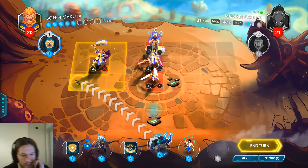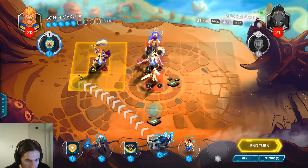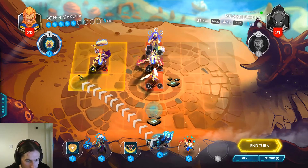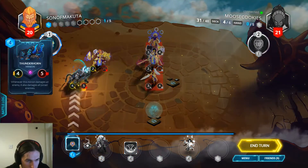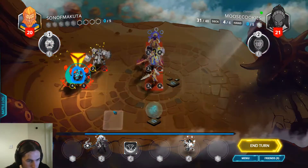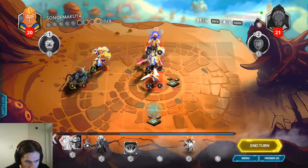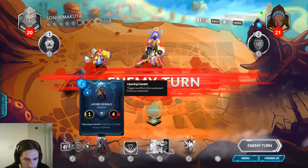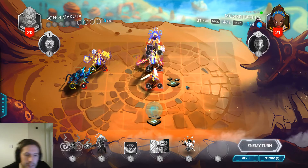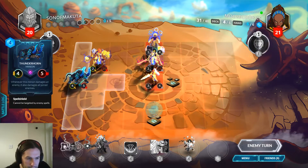I totally forgot about Sunriser — that puts my opponent in a very good position. Let's go with this and hope we don't die. We can do two-drop Ammo next turn which my opponent has to respect, so at least that can kill the Sunriser. She probably won't want to bring the Sunriser in because of this.